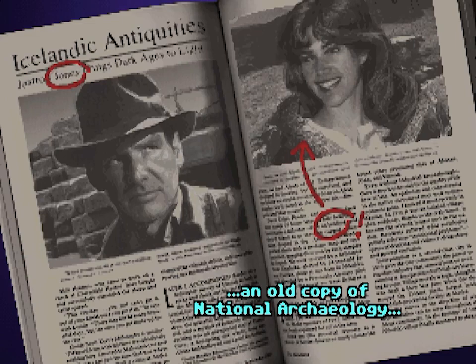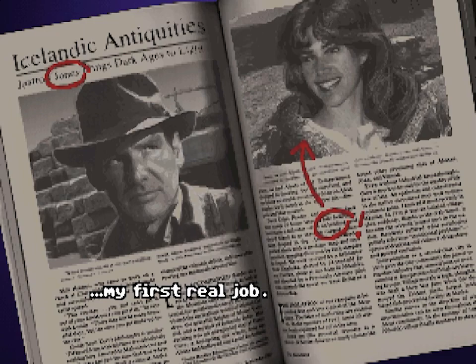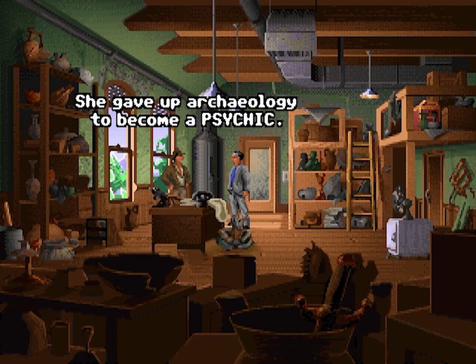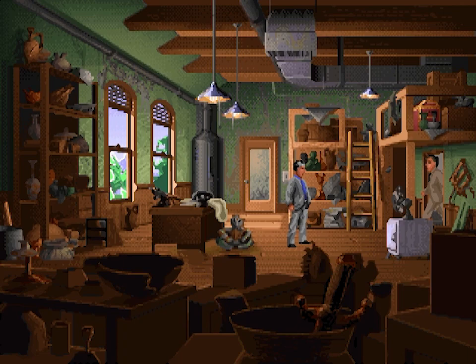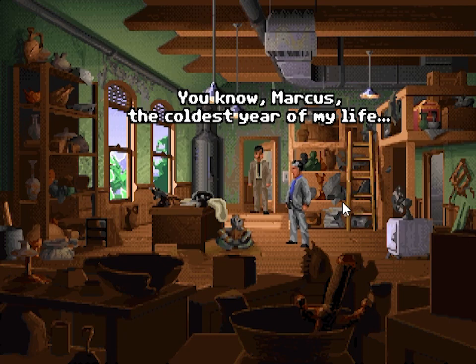'I lied, Marcus — I don't think it's a phony. I can't place the style, but it's old.' Look what else our friend was carrying — an old copy of National Archaeology, and there you are in Iceland as field supervisor for the Jastro expedition. 'Who's the woman?' 'Sophia Halfgood — she was my assistant, a spoiled rich kid from Boston rebelling against her family.' 'She gave up archaeology to become a psychic.' Indy, Kerner found you — what if he finds her? We should warn her.